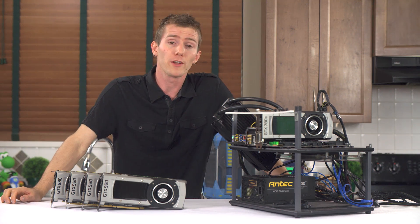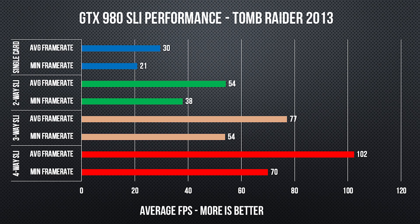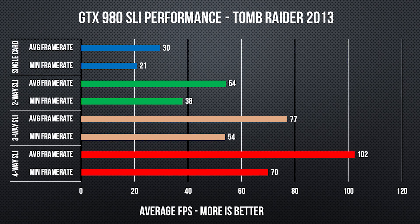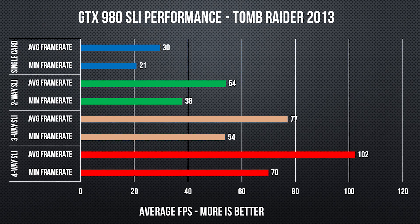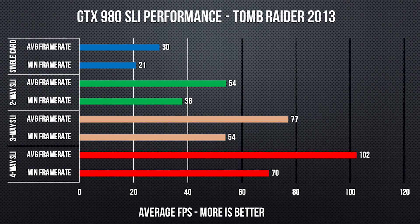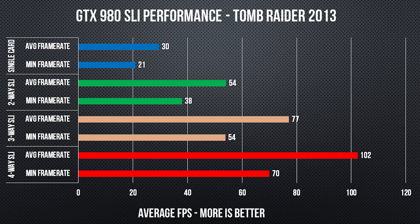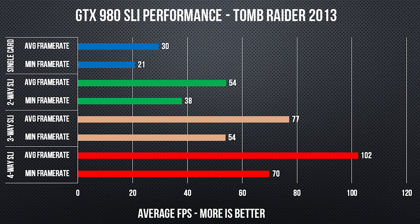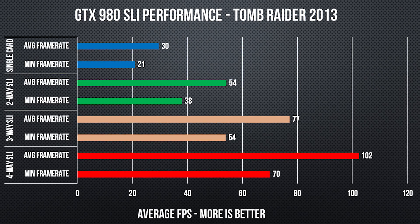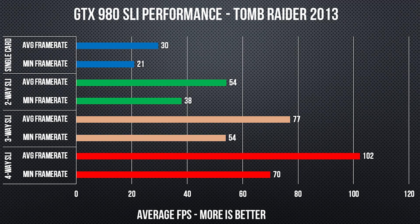Let's start with what should be the poster child for multi-way SLI: Tomb Raider 2013. If all you do is hang around and play Tomb Raider, go buy four GTX 980s — buy an extra one to keep on your desk to remind you of how great it is. You get 30 FPS average with one card, then 23 to 24 more frames per second with each additional card, almost the same scaling going from one to two, two to three, and three to four cards.